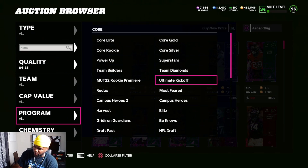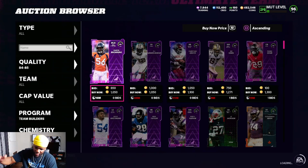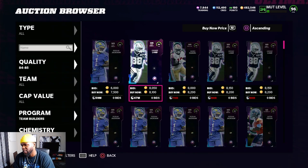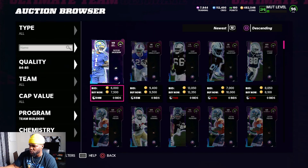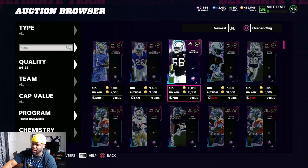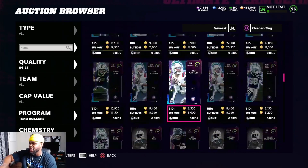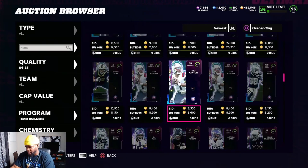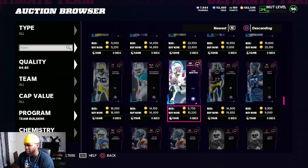All you want to do is look at the 84 overalls, go to Team Builders, and check which cards are selling. You can see the cheapest one right now is about 8,000 coins, which costs way less to create. Check what the newest cards are being posted — sit here for about five minutes with the filter on 'new,' and when you come back, scroll through to see which cards have sold. That tells you which cards are worth making for profit.